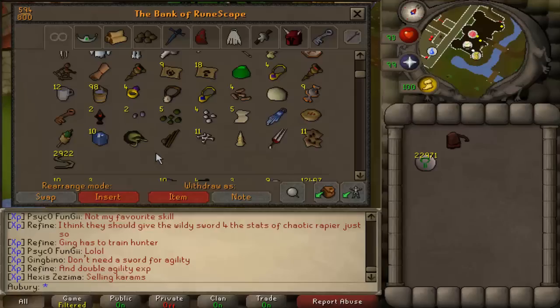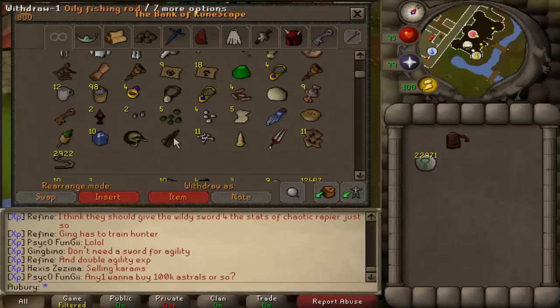You need an oily fishing rod to catch a lava eel in the wilderness, and getting one is more complicated than expected. You have to kill a mire blamish snail in the Mort Myre Swamp, use a pestle and mortar on the raw meat, and get a sample bottle from the Canifis general store to make blamish snail slime. Then make a harralander potion unfinished — use a harralander herb on a vial of water — combine that with the blamish snail slime to get blamish snail oil, then use that on a regular fishing rod to get the oily fishing rod.